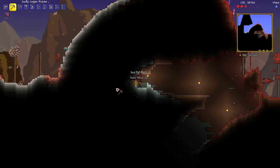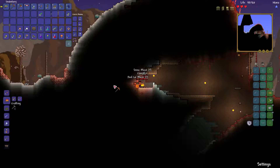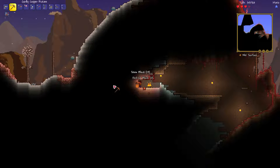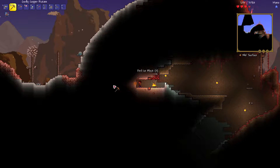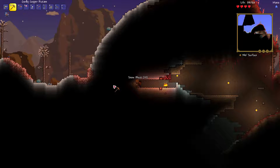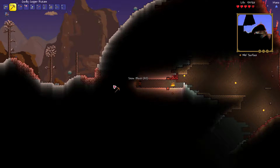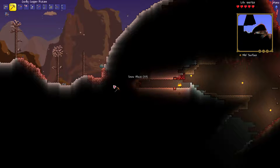I gotta hurry — hopefully the face monsters aren't that fast. While I'm digging I'm gonna get some regeneration going with that campfire. Definitely a rush. Once I get to the floating island I'm going to get the gear — hopefully I can get a Star Fury and maybe a Shiny Red Balloon. Those are my only two things I really want. A Lucky Horseshoe would be good too, but normally by the time I go to floating islands I already have one.